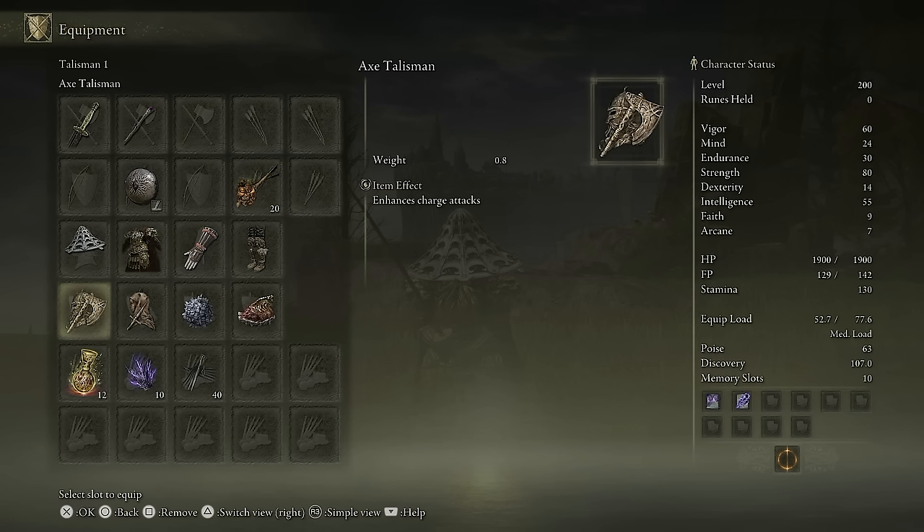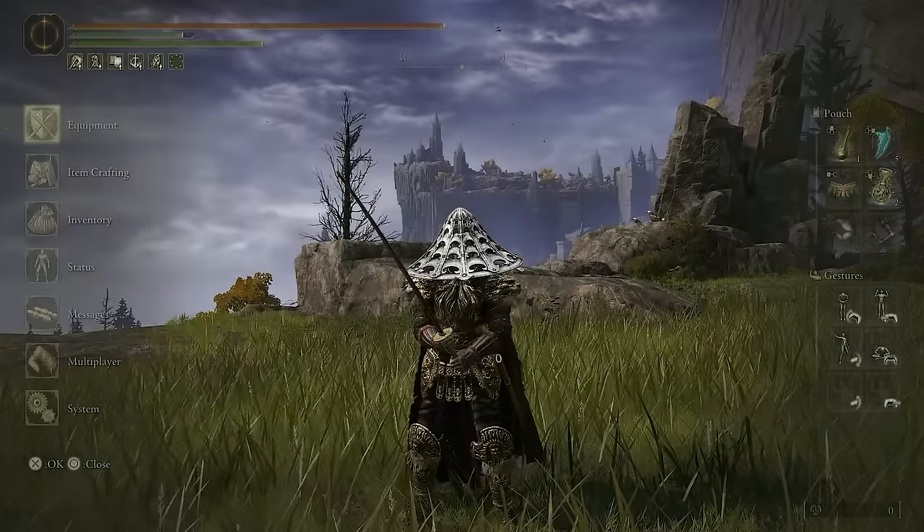785 damage, which is due to me having a lot of strength and a lot of intelligence. So let's just go over the stats here. I'm level 200, 60 Vigor, 24 Mind, 30 Endurance, 80 Strength, 14 Dex, and 55 Intelligence.